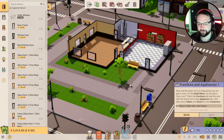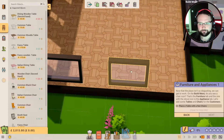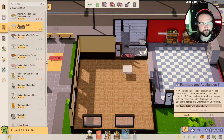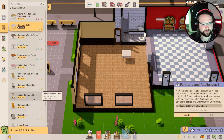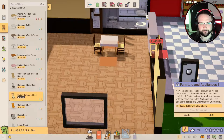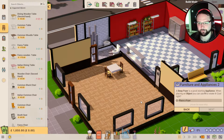Next, now that the place isn't so disgusting we can get to work on the build menu. Do you see a chair icon? That's the furniture tab, and the one with the stove icon is the appliances tab. Let's add some tables and chairs for the customers. That is not a table - let's just go with a basic table, a common table. It costs a little bit more. And chairs - a common grey chair. It even tucks the chairs into the tables for you, that's wonderful.